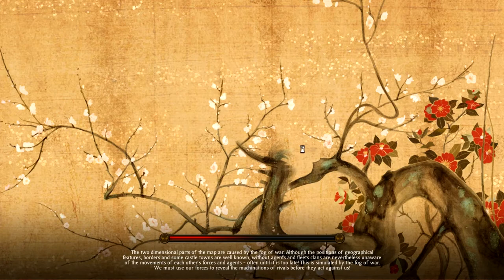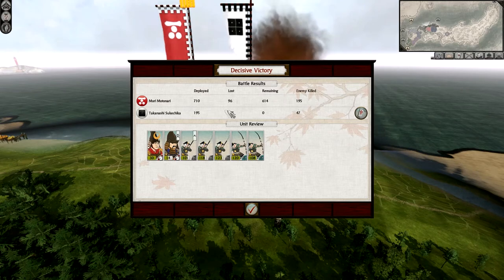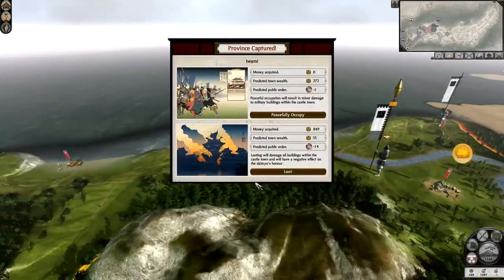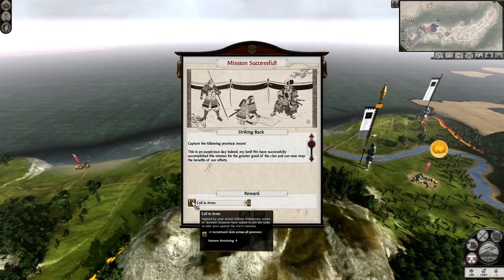All is good. We lost 96 — that's what I mean by minimizing our losses. We're going to peacefully occupy — mission successful. We've got a call to arms, giving us a plus one recruitment slot across all of our provinces.